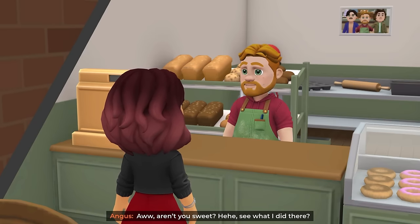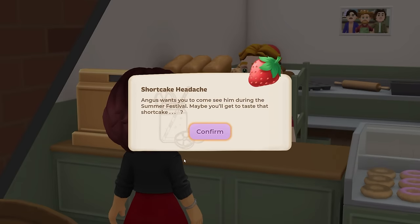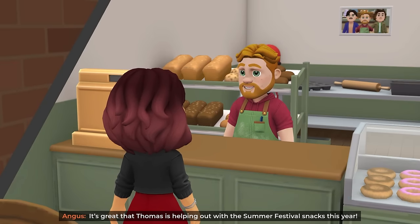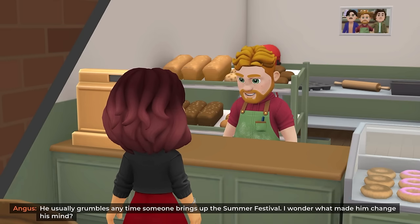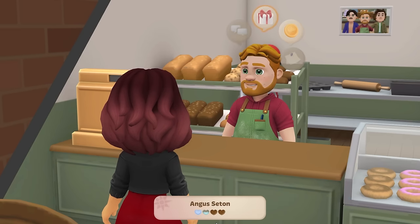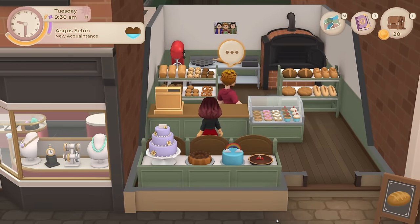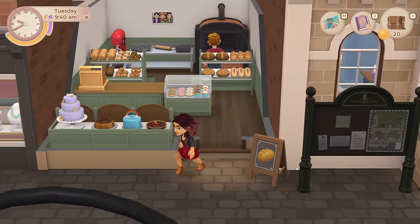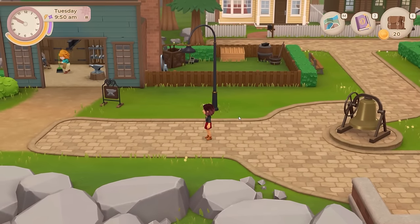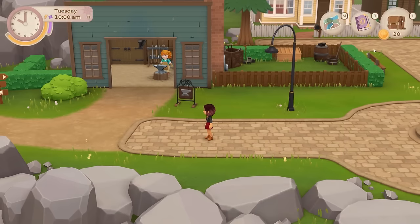He says: 'Aren't you sweet!' - see what I did there! If you want a piece of the shortcake, just come by town square during the festival. It's great that Thomas is helping out with the summer festival snacks this year - he usually grumbles any time someone brings up the summer festival. I wonder what made him change his mind. Angus is a little under half a heart there, but it's going up every time I chat to him, which is really good. Whereas Vanessa and the school kids - people with one heart - that goes up so slowly.